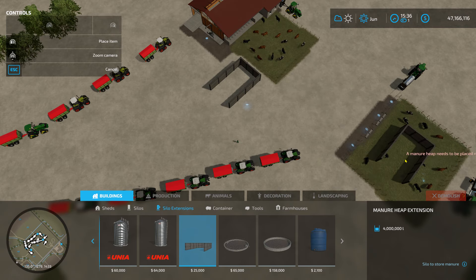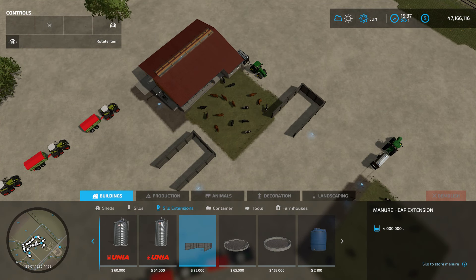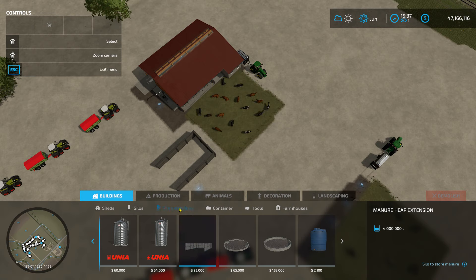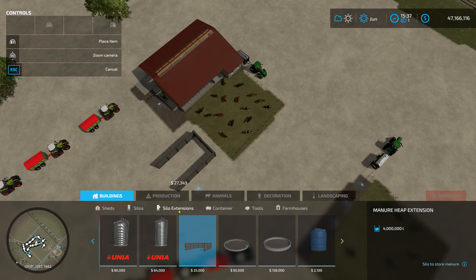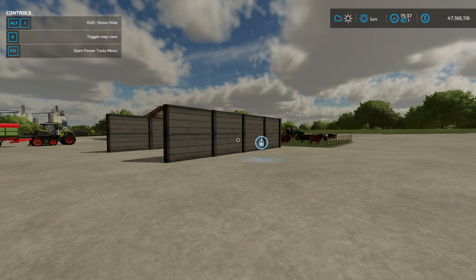Select the manure heap from silo extensions, bring it out, right-click to rotate it, and put it somewhere close to the cow pasture. If you place it too far away it will say 'a manure heap needs to be placed next to a barn.' If you don't want them to produce manure just don't place one. Also keep in mind there are liquid manure extensions you can place next to the cow pasture as well.